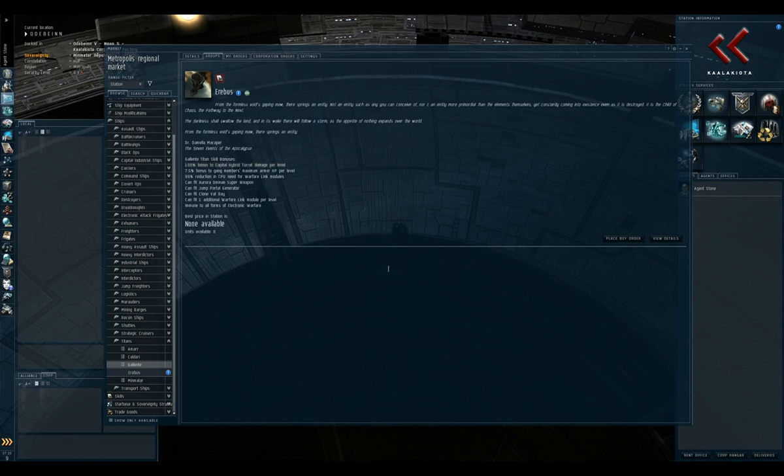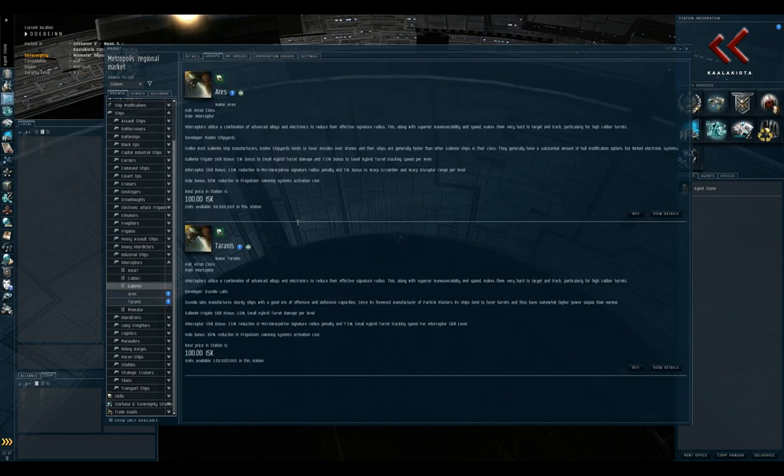That briefly covers all of the Tech 1 ship classes in EVE Online. Now let's move on to the interesting stuff — the Tech 2 classes. First, the interceptors. Each race has two interceptors: for Gallente, we have the Ares and the Taranis. One interceptor has a bonus for warp scrambler and warp disruptor range, while the other has a combat-oriented bonus — for Gallente, a bonus to hybrid tracking; for Caldari, a missile velocity bonus.